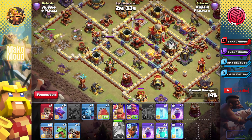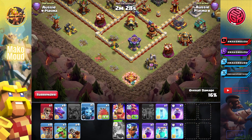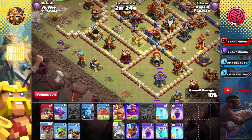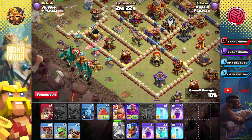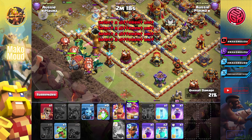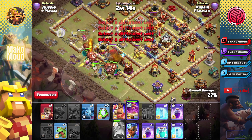This inferno dragon is doing a lot of damage, doing a lot of work. Let's put a minion right here. Queen can do her thing. Now we can start with the main army — all the dragons. We can start with the blimp, blimp that area.